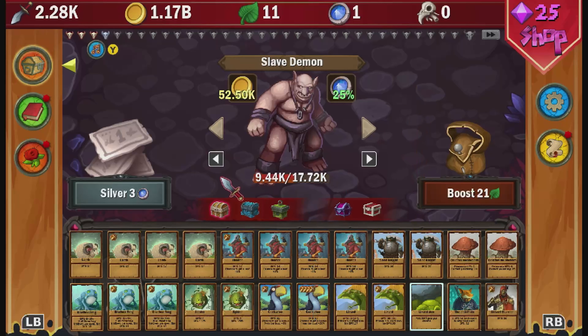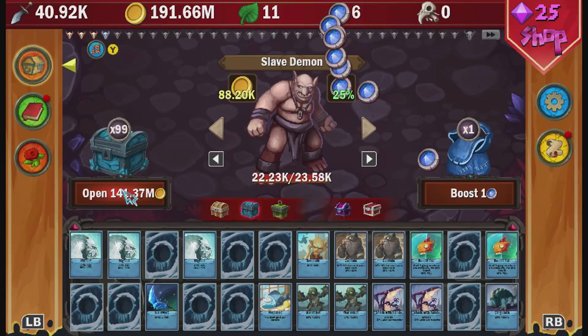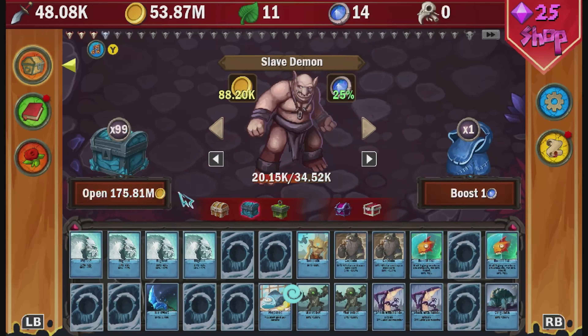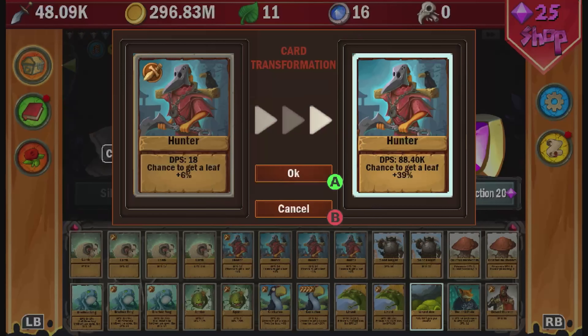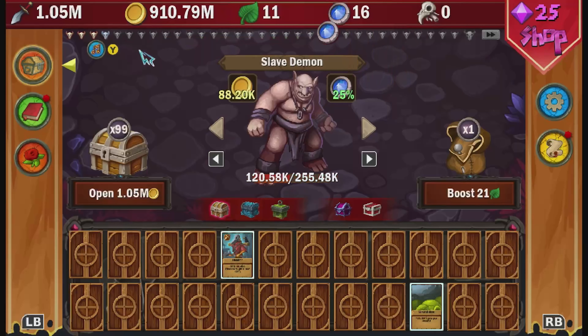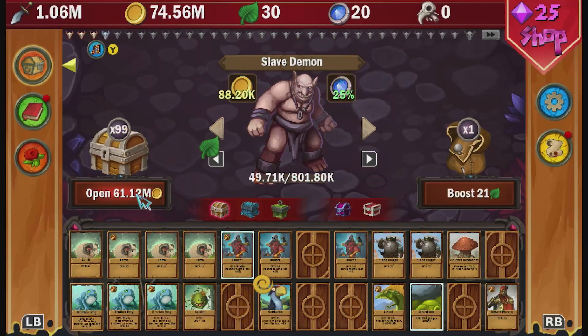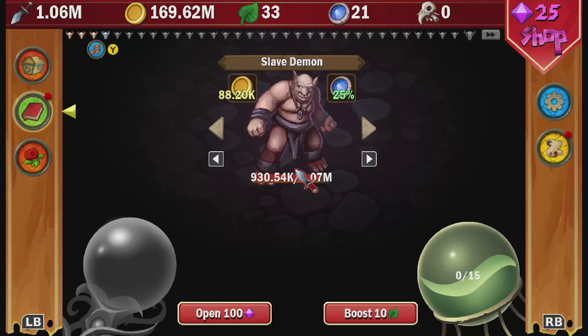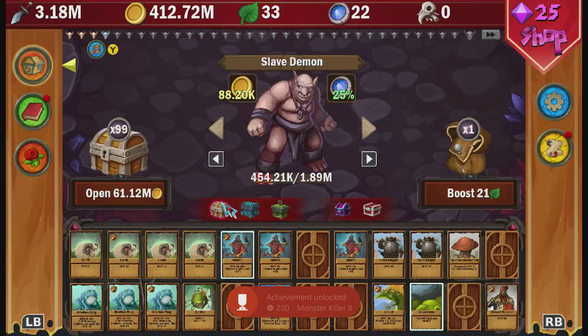Head to the second deck, set the chest openings to times 99, and buy some chests to get more silver. Head back to the first deck and upgrade the hunter to gain more leaves. If the hunter has a boost, be sure to upgrade that one instead as the percentage will be higher. We also got our monster killer 2 achievement here for killing 500 monsters.